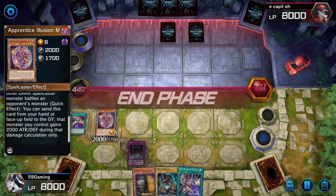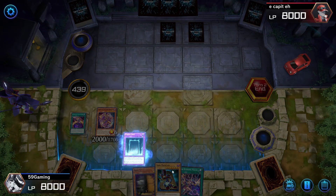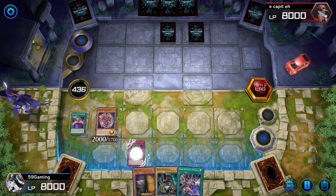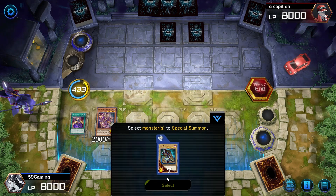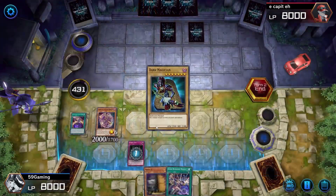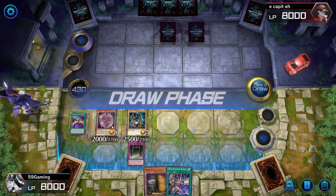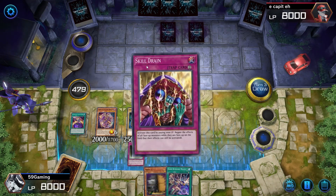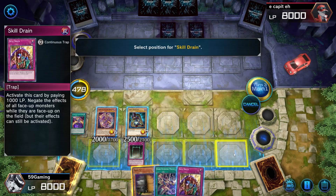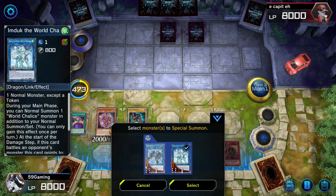Okay, I'm gonna activate this — use the effect now — special summon the Dark Magician from the hand. Perfect. I wish I had the Circle. If he gets rid of this card it destroys our cards though. Oh, Skill Drain — okay. We'll set this. We could go into Verte... I think no, we can't — never mind. I'm stupid apparently.